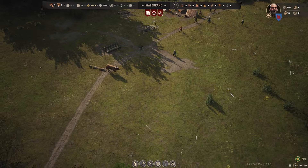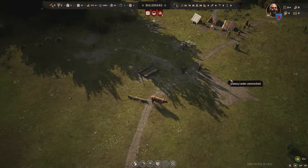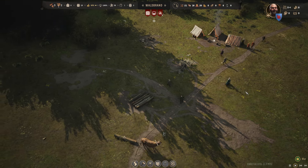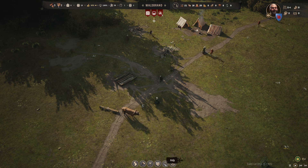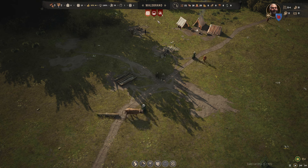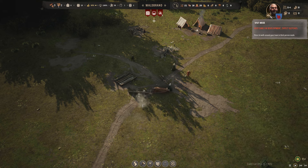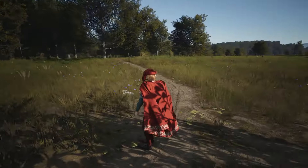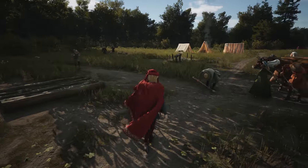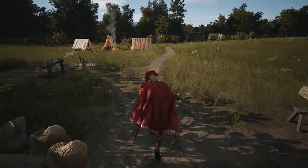Now we're going to need burgage plots. The timber is going — I wouldn't mind that being built next to get a bit of food coming in. Obviously we need to build the storage. One great thing about Manor Lords is we can go down to ground level and have a little wander around. It doesn't look much like my avatar — I don't know if you'll be able to customise this later. I can run!